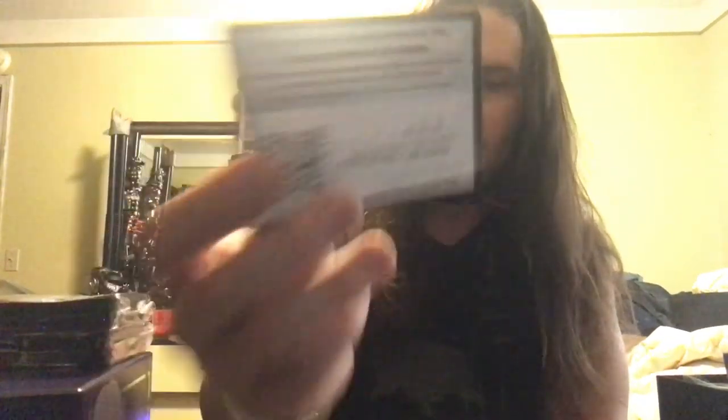Third pack: Galarian Farfetch'd, Furfrou, Venipede, Spheal, Crabrawler, Reverse Foil Spheal, Passimian, Grass Energy, Hatrim, Lairon, Steenie Excelsior, one code.